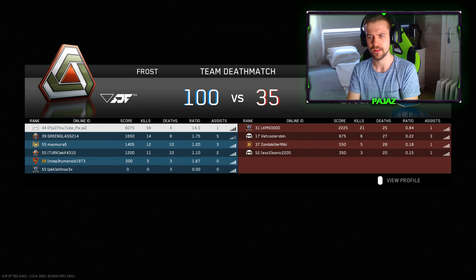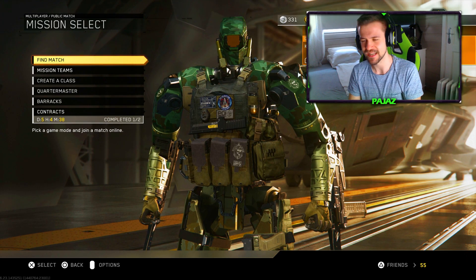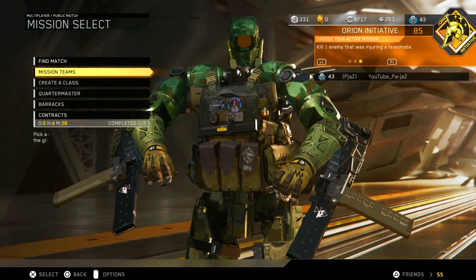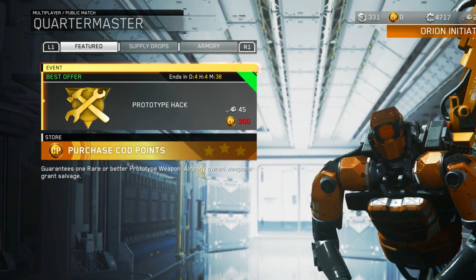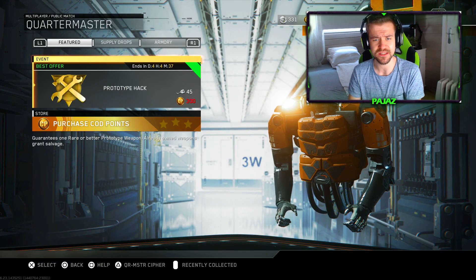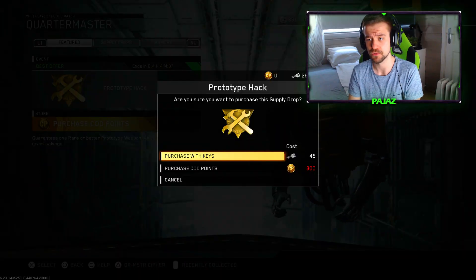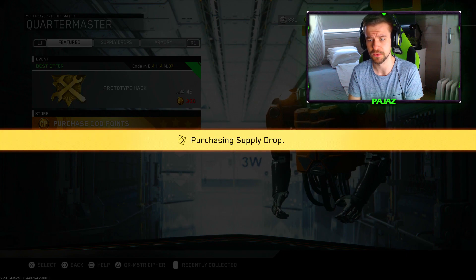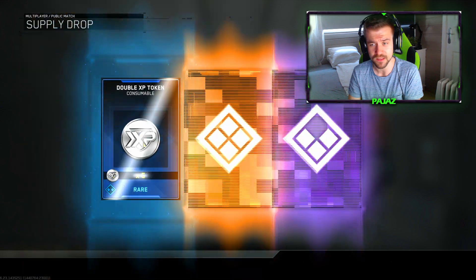58 and 4, that's how you warm up! Hey, hello guys, welcome back to the video at the Paydust channel. My name is Paydust, and today as you guys can see we are back on Call of Duty Infinite Warfare to check out the new Hack bundle — probably not a bundle, it's actually an event. The Prototype Hat costs 45 keys and it guarantees a rare or better prototype weapon; already-owned weapons grant salvage. So you're not even protected — you can still get duplicates, which is kind of lame, but hopefully we'll get something good, maybe an epic weapon.